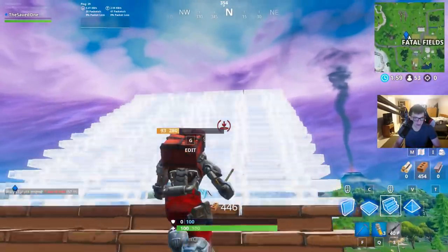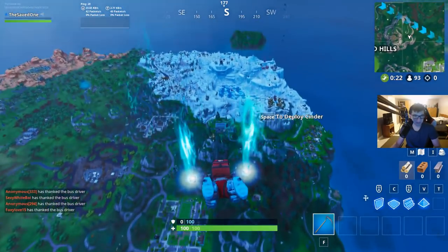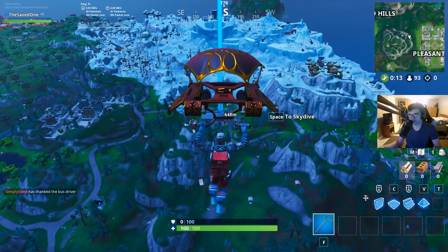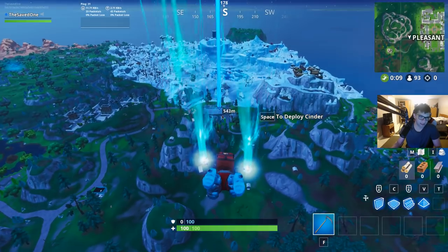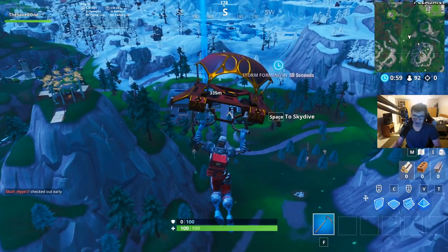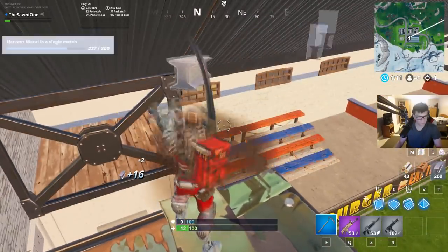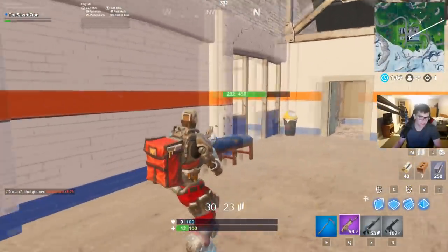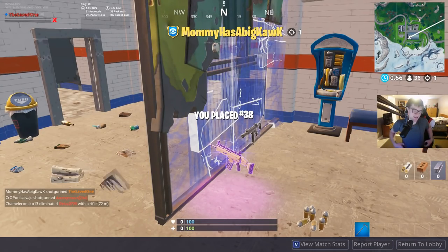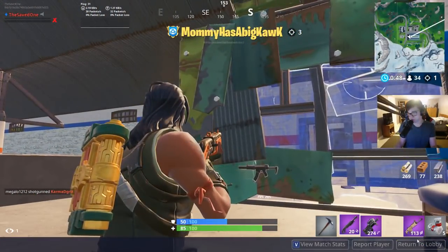Obviously, the third part — since we've collected wood and brick — is to collect steel. I'm probably going to go to Junk Junction, but the Battle Bus started there, so I'll go to the second option: the soccer stadium, which is also on the Fortnite Master website. The fences and scaffolding around the stadium are metal. A tip: don't do the bleachers — they only give you four metal. The scaffolding on top gives you almost 20 per piece, so definitely do that.